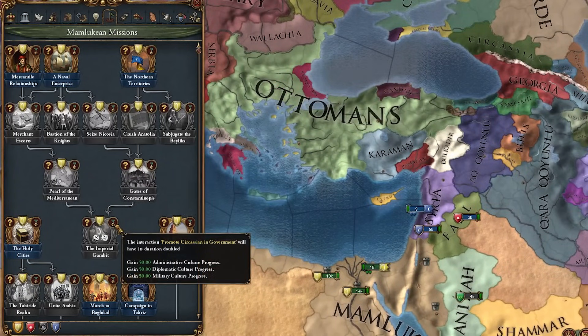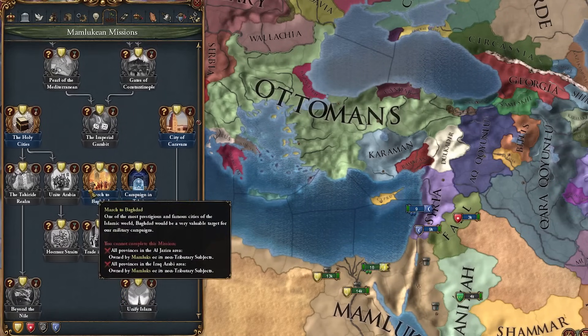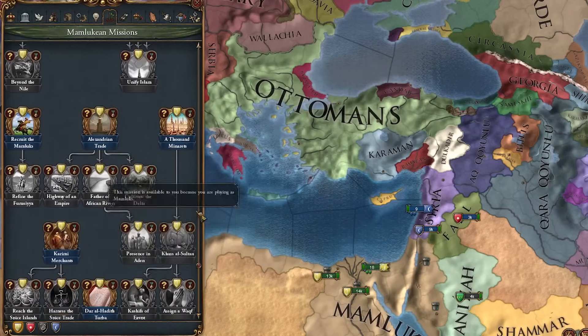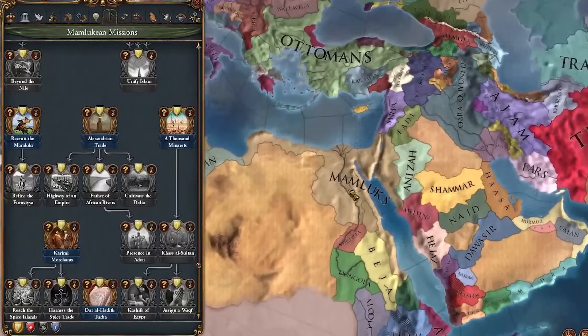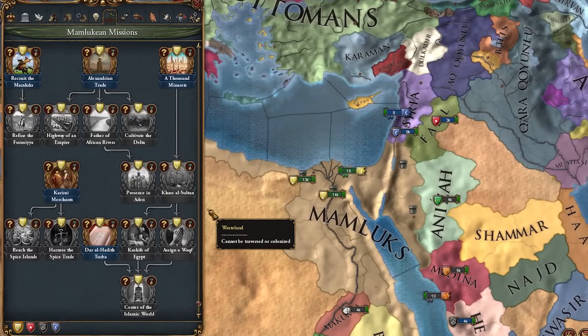We actually get permanent claims on the Balkans. Then these are all about conquering the rest of the Middle East, North Africa, Iberia, and the Iran/Persia region. Of course here's all the development stuff and even more trade stuff. If you really wanted to, you could also reform into Egypt, which is obviously what we're going to be doing along the way. Egypt is really good for playing tall and has a lot of western mechanics as well.